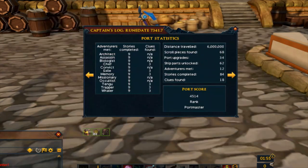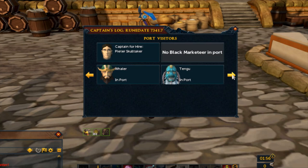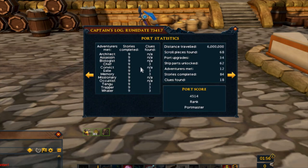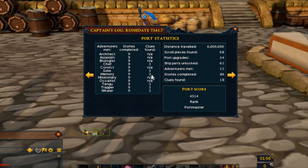Regarding who can give you the clue voyages, you'll see them when you open your captain's log and end up here. You can hit this button right here and end up over here to see who you get. So the Chef, the Exile, the Memory, the Tengu, the Trapper, and the Wailer.